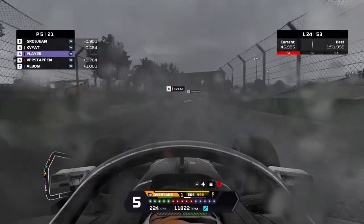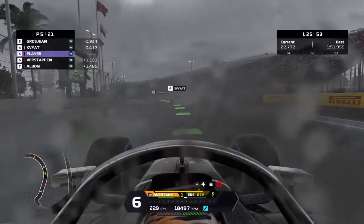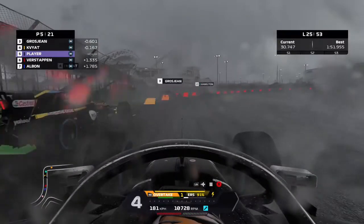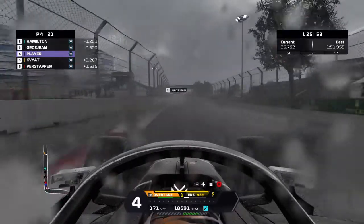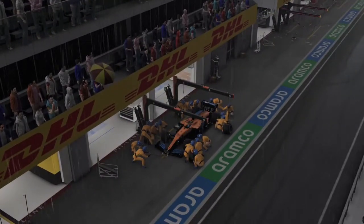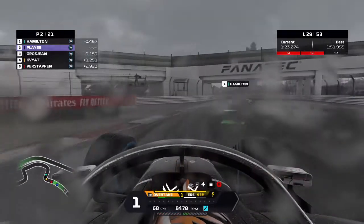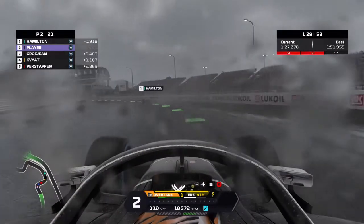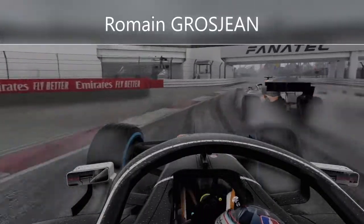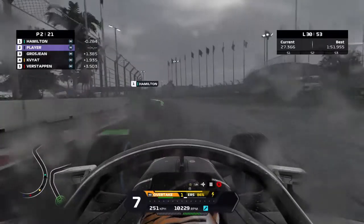Next up is Daniil Kvyat at his home event, running in the top four at the moment, so he'll be very happy with how this race has played out. We'll see if we can explore the opportunity and make a move on Kvyat — carrying speed through turn three, down the inside of turn four, which is quickly becoming a favourite overtaking spot. We make the move on Kvyat. The visibility is absolutely horrendous. Carlos Sainz makes a scheduled pit stop from the lead — we'll see if he can come through the field, though it'll be very difficult. We get ahead of our teammate Romain Grosjean — he saw us coming and left us through on the inside. A nice, clean and fair move, and now we can focus our attention on Lewis Hamilton.